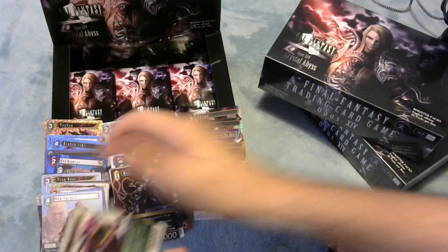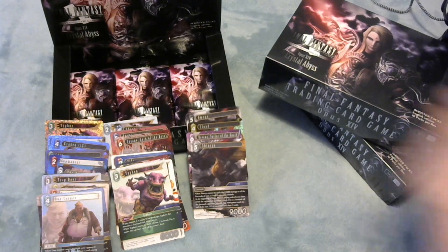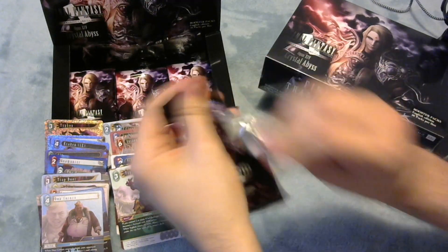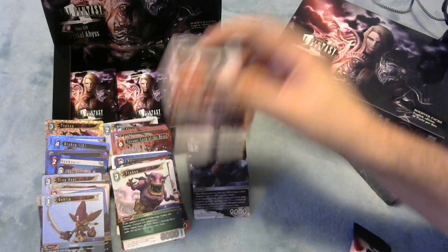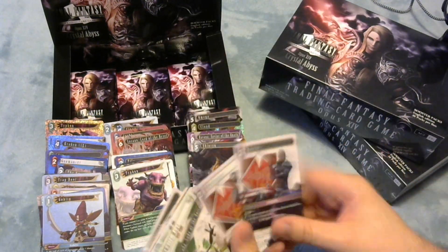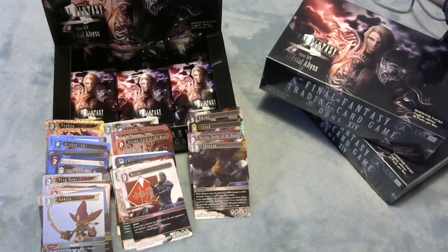Don Corneo - foil - disgusting man. And Typhon - a slightly less disgusting man. Goblins - kind of cute or something. I thought that was two heroes there but no, it's Rosh, my old pal. Maybe if I'm nicer to him I'll stop opening them. We've got Malerith.